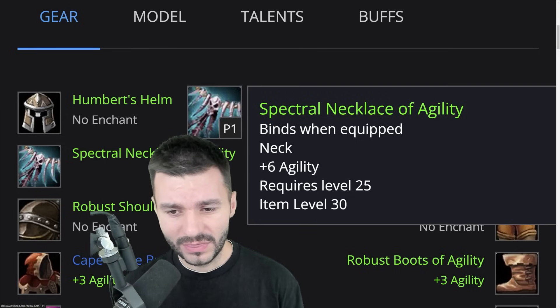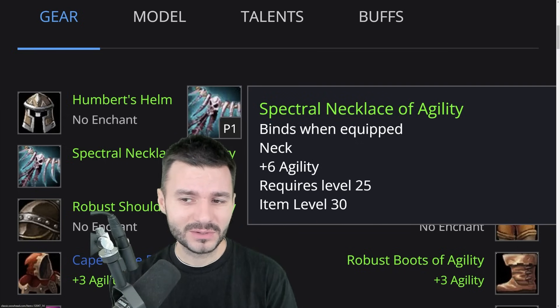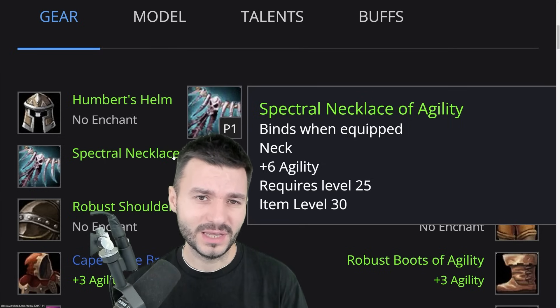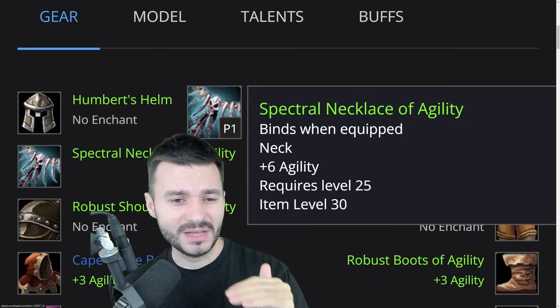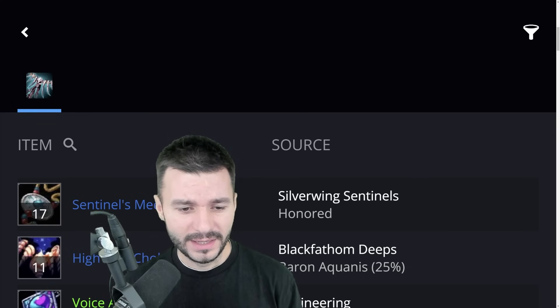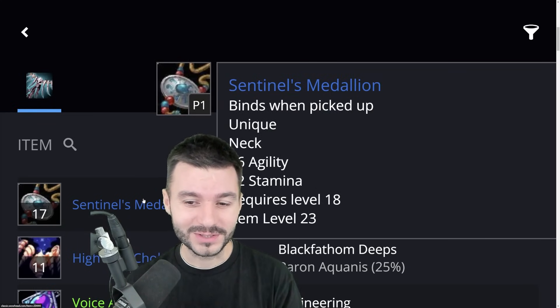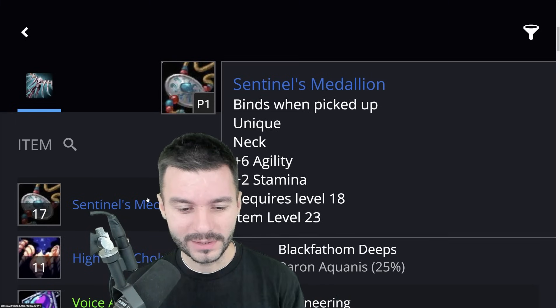For the neck, I thought it would be the Spectral Necklace of Agility, or even a Spectral Necklace of the Monkey if you cannot find one. Agility gives 6, and Monkey would be 4/4. If you can get the Sentinels Medallion, which is from Warsong Gulch — probably friendly or honored — that would be great.